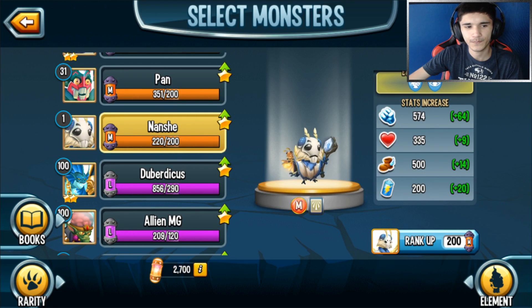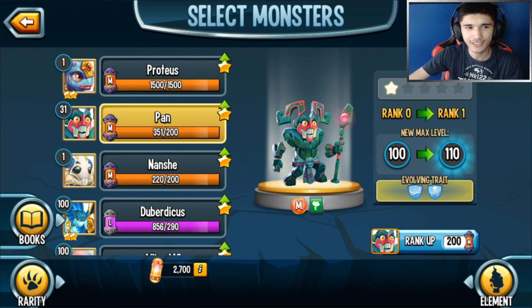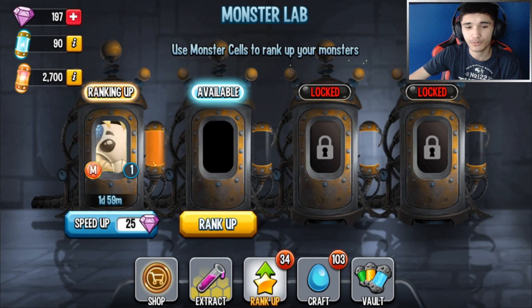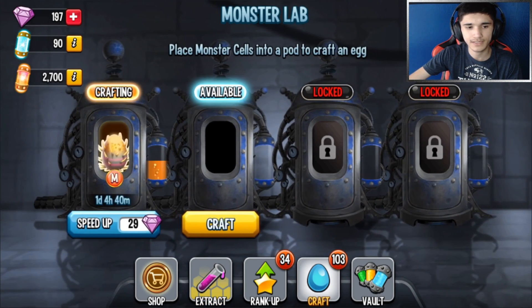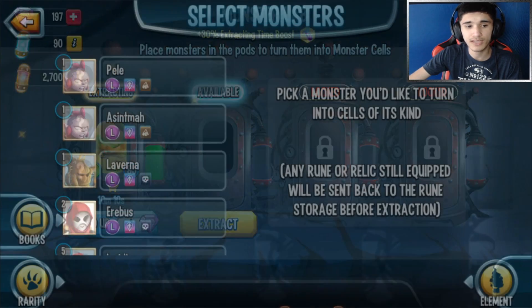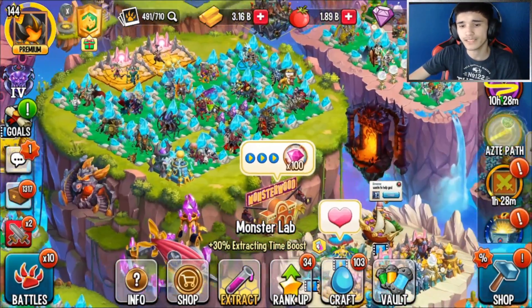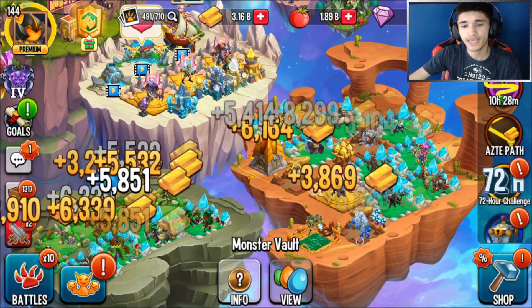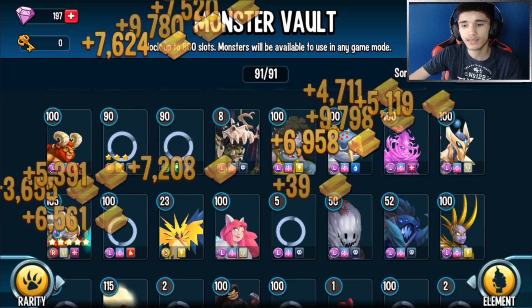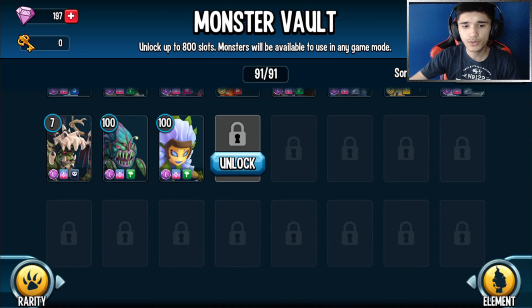I'm also going to rank up Moon Haze next - it's probably going to be either Randana or this one. Let's rank this up for now - that'll be rank one very soon, which I'm excited about. It'll finish in about 10 minutes. The reason I'm extracting Legendaries, Epics, and stuff like that is to get their cells because I am seriously running out of space - it's been getting worse and worse for the past month.